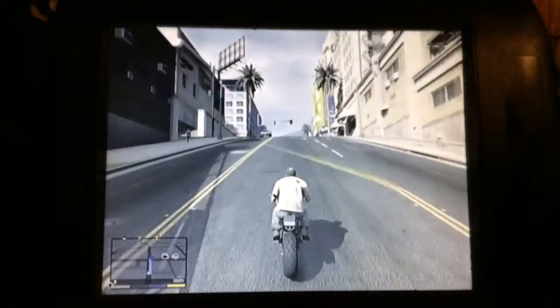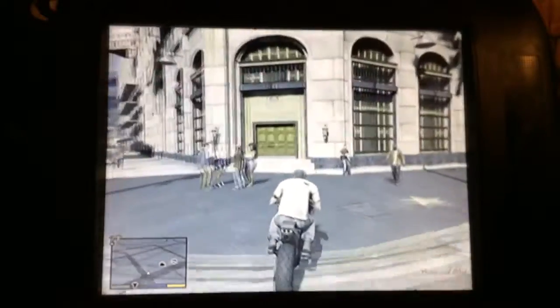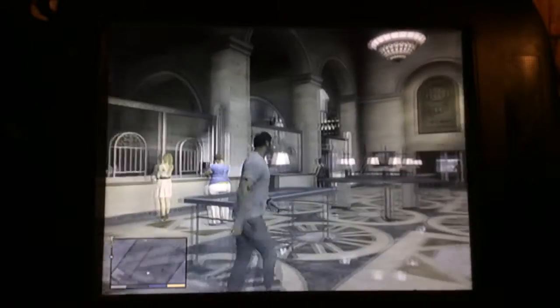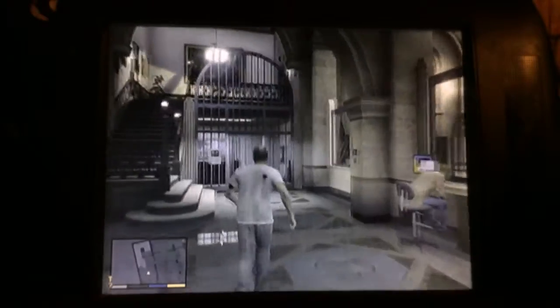I'm almost there. See this big place right there? That is the bank you need to go to. You will have to go past these doors — you have to get in these doors. Then you will see this room, and if you go in the room, you will see those things, and you jump over. But you have to have super jump to do that.